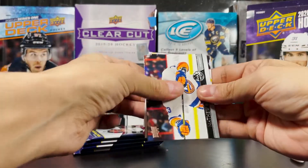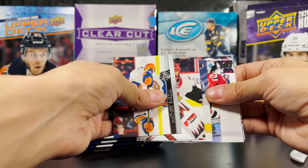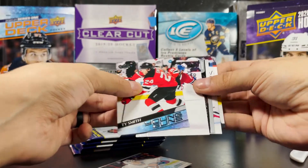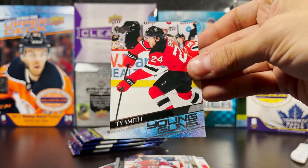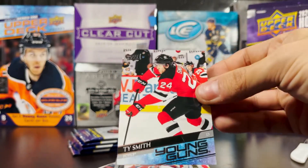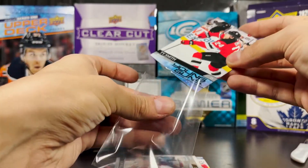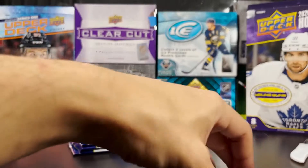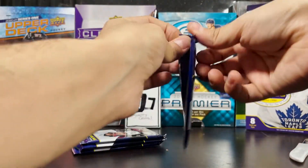We gotta get some heat going — Young Guns, Ty Smith! Not a bad one — probably in the top five Young Guns so far in this group. Not a Kaprizov, not a Timmy Stew yet or even Dylan Cozens, but Ty Smith is probably the top defenseman in this rookie grouping. A good defenseman for the New Jersey Devils — hopefully one day they can get it going.